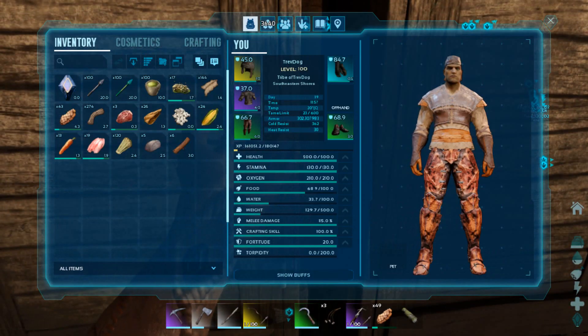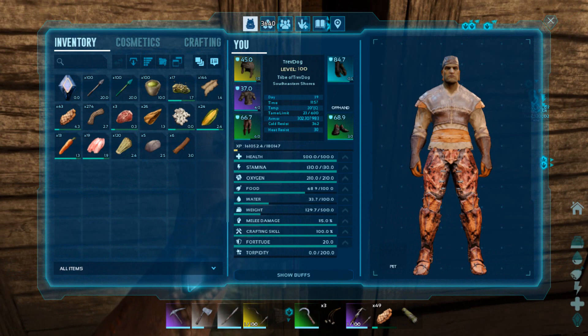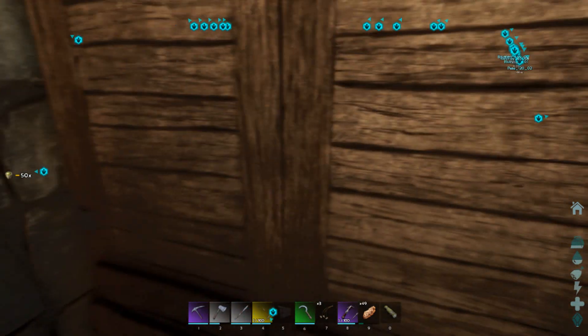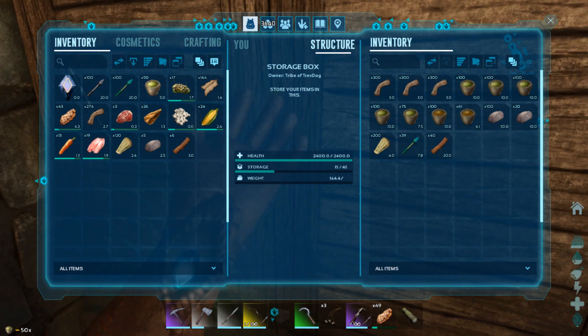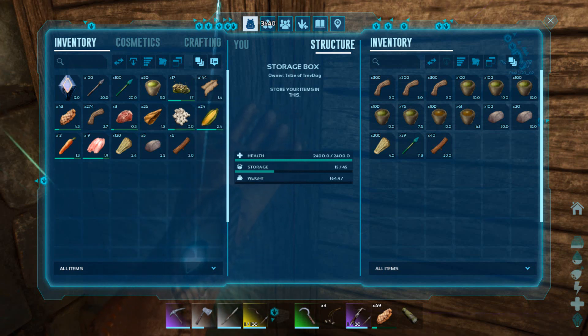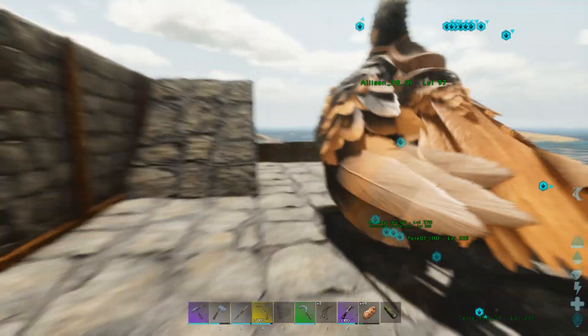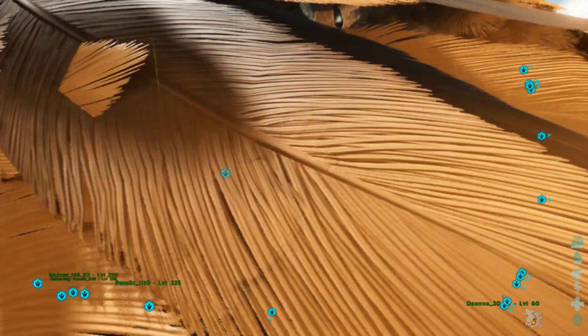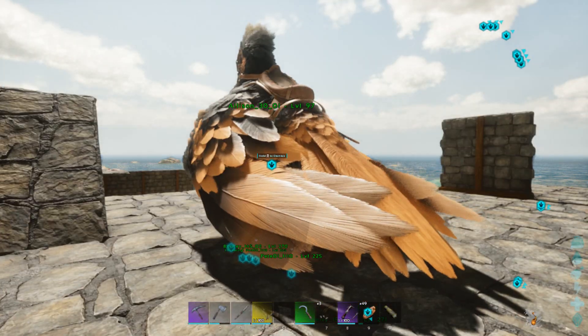Actually, I don't think I'm that heavy — I'm 130. What have I got that's so heavy? I guess it's my arrows, and I'm carrying 100 narcotics. That probably isn't the best thing. This was just extra storage in here. Not that it worries the argy too much. What weight is Alison now? She's pretty high — almost 900. So it's not really going to affect her. Let me just save the game here, just in case something goes wrong. We've done our manual save.